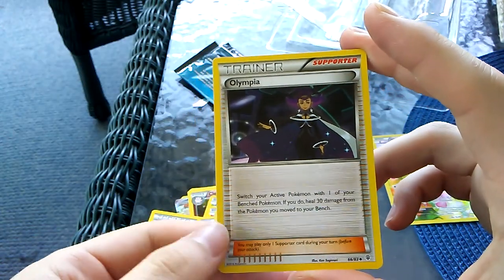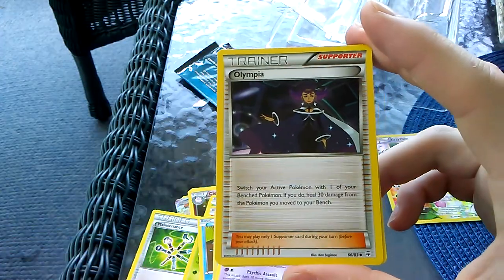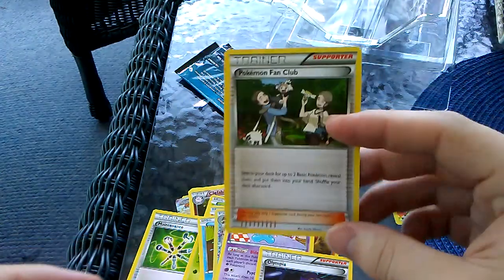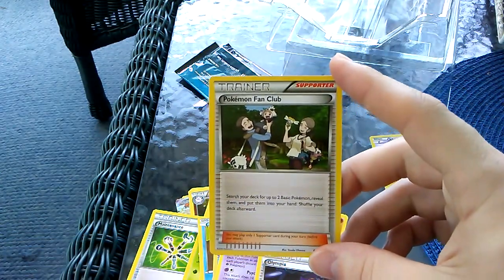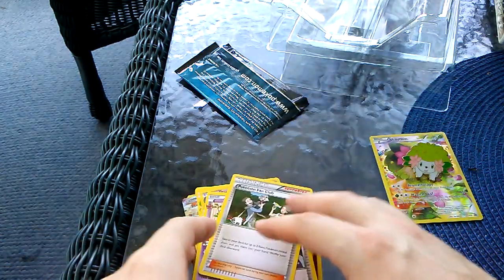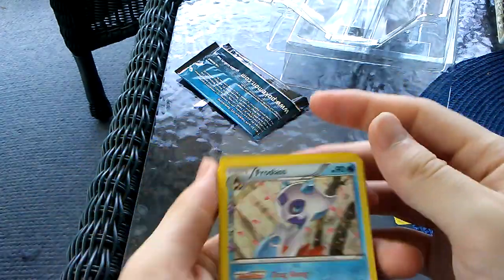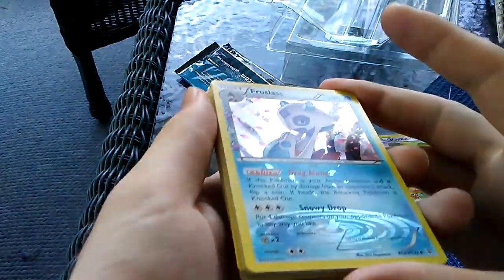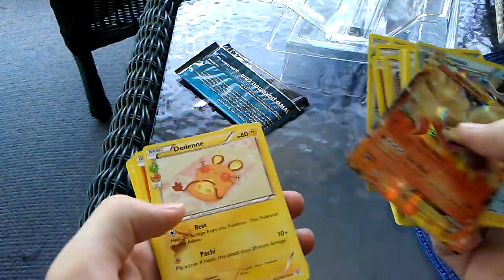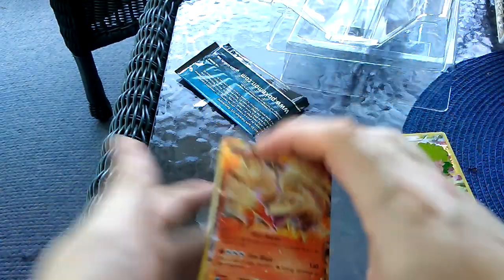Olympia - switch your active Pokemon with one of your benched Pokemon, and if you do heal 30 damage from the Pokemon you move to your bench. Nifty. And a Pokemon Fan Club - always good. Search your deck for two basic Pokemon, reveal them and put them into your hand. That Olympia is pretty cool, I think I actually have one of those. And this Frostlass is super neat looking - it's not necessarily super good, but it looks so cool. And obviously we scored this nifty Ninetales EX.